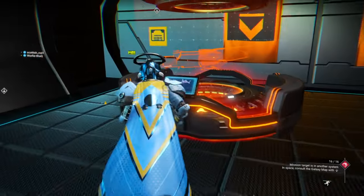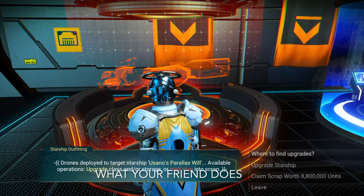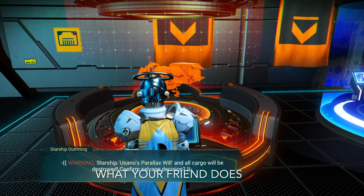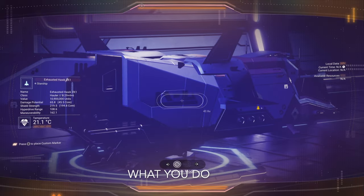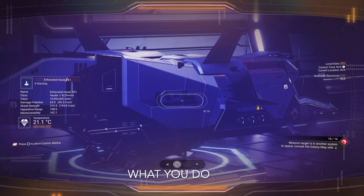So this would be your friend running up the stairs while you're still scanning. Your friend will now go to the ship outfitting kiosk and scrap the ship. We're back to you as you continue scanning, waiting for your friend to scrap the ship.